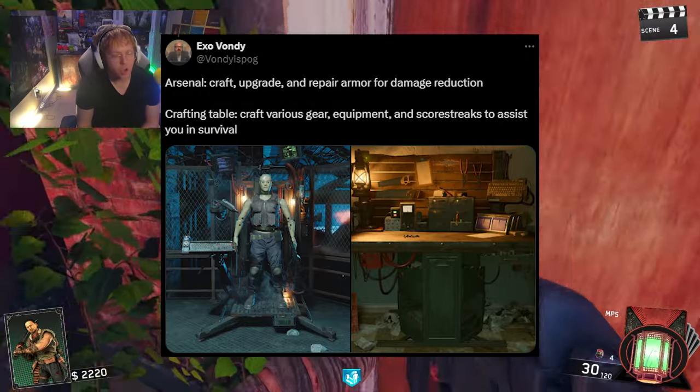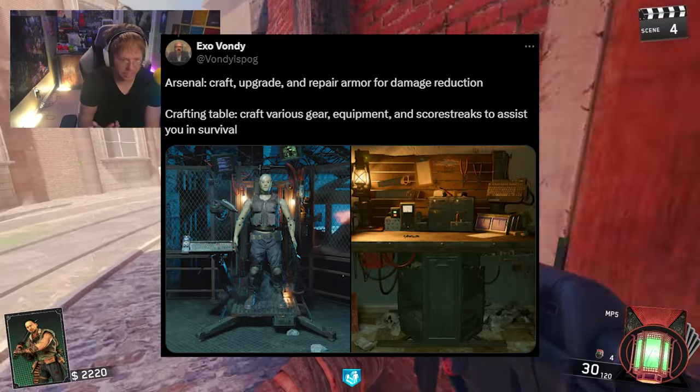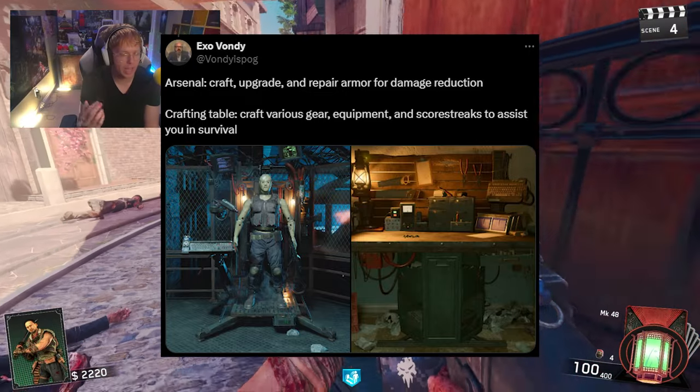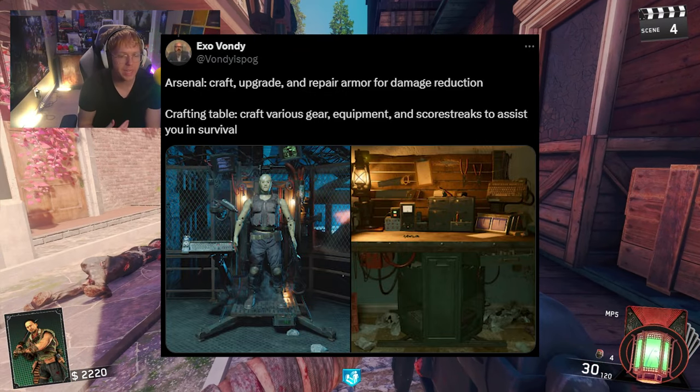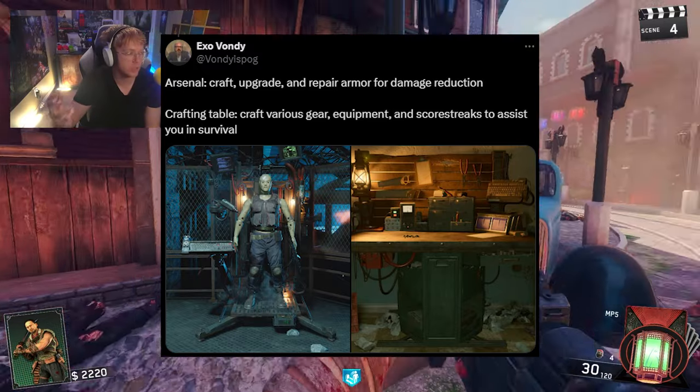For my Black Ops Cold War fans, we have the crafting table returning where you can craft various gear — Semtex grenades, flashes, stuns, all of that equipment, and also killstreaks to assist you in staying alive.